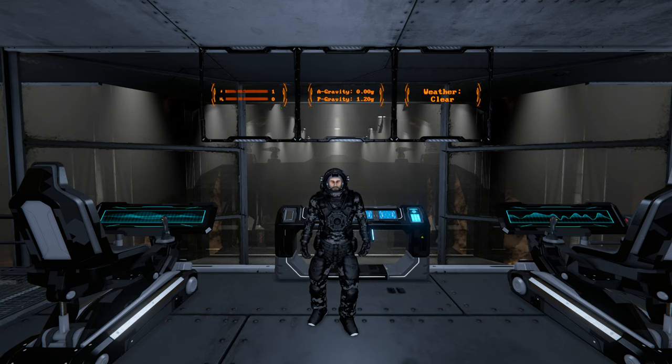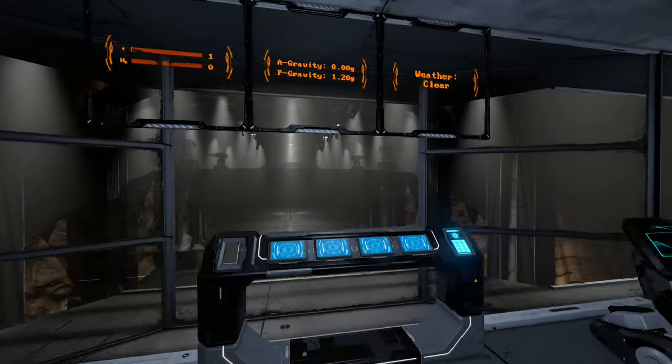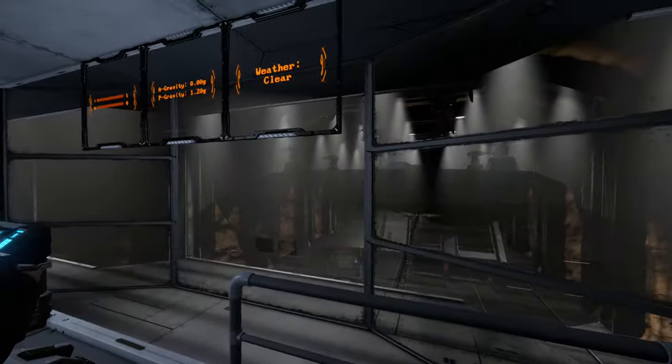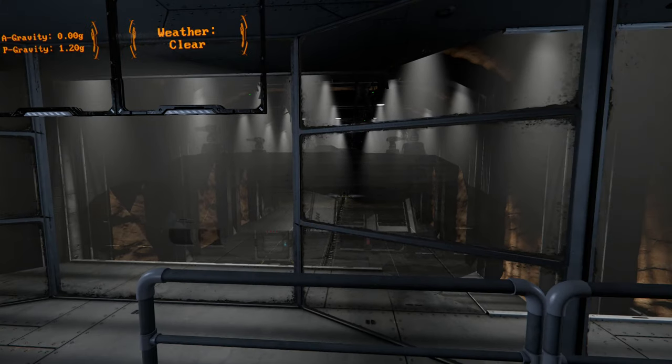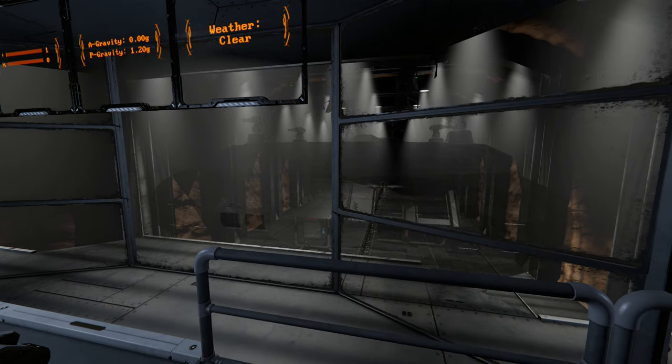Welcome back to the channel and welcome back for episode 13 of Wasteland Survival. In the last episode we finished off by projecting the blueprint for the Nomad into the garage. This episode is mainly going to focus on completing that blueprint and getting it welded up.